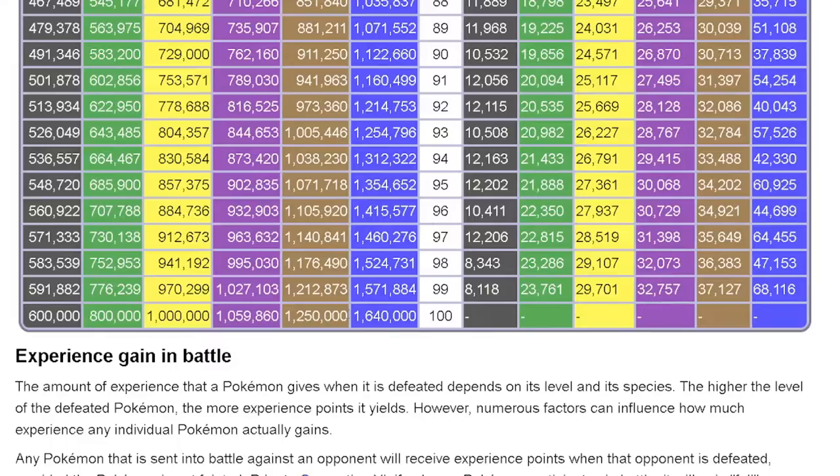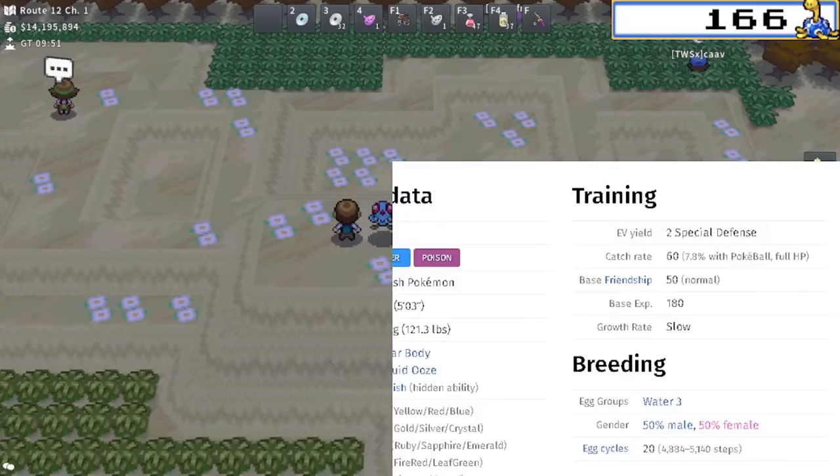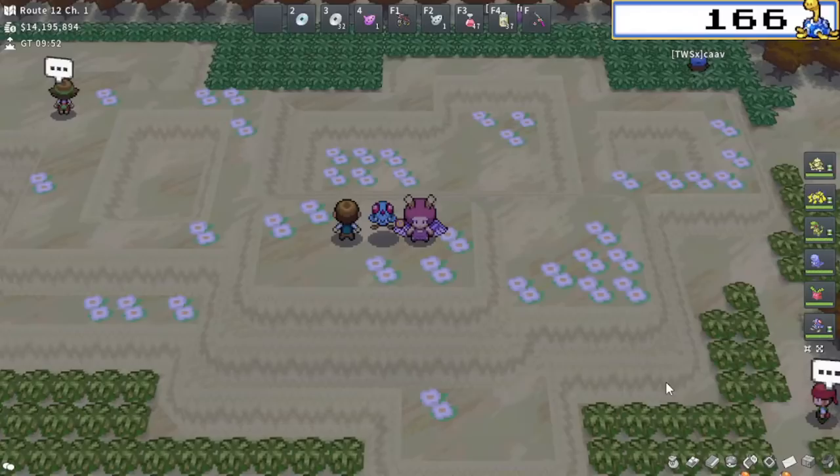Today we are leveling a Tentacruel, which is right here. This is going to require 1.25 million experience to get to level 100, so it's a bit on the slower side. Most Pokemon will be around this number — kind of the in-between, around 1,060,000 or even around 1,000,000 or so. Most Pokemon are going to be between these three columns. Here is the Tentacruel Pokemon database page showing the growth rate, and if we zoom in, we can see its growth rate is nice and slow.